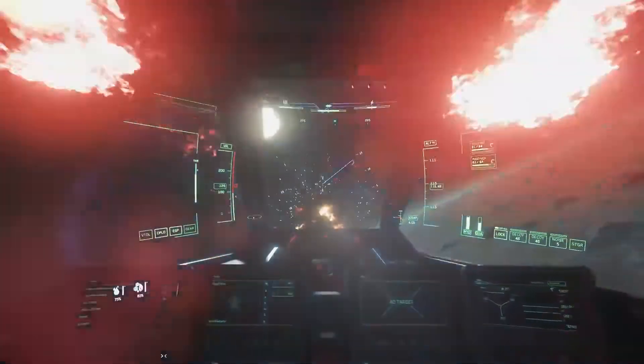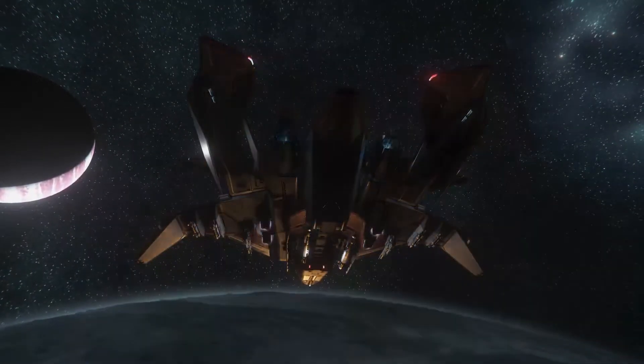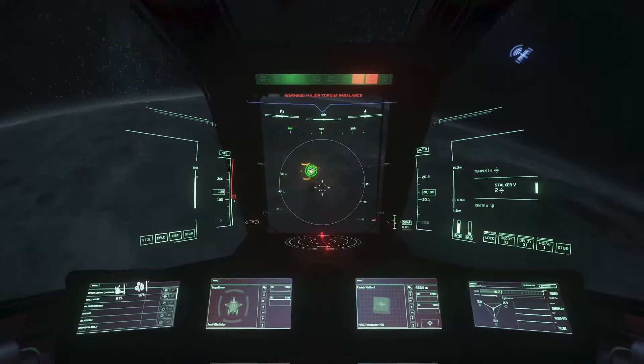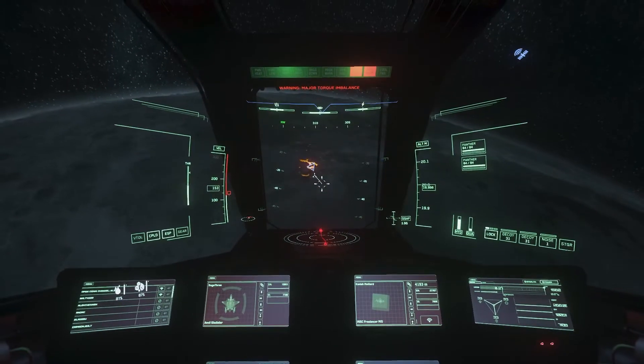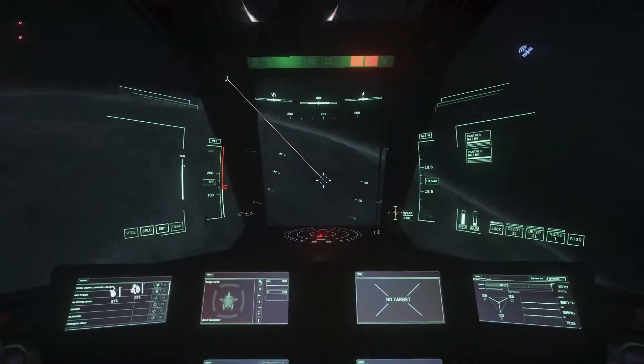I found that the Gladiator is best when it's supported by other fighters, and its goal is hitting a medium to big target fast and hard. And unlike the Hurricane, its best tactic is to get in and out as fast as possible instead of laying down as much damage as possible.